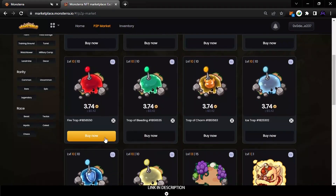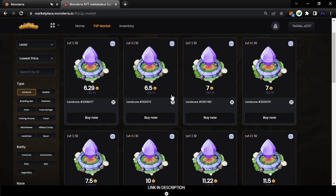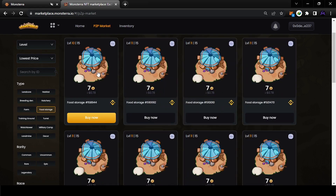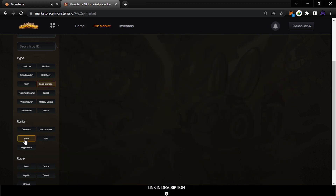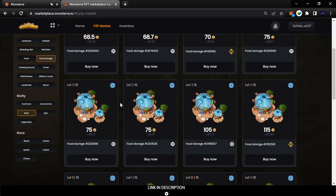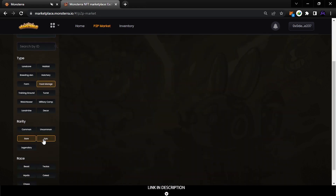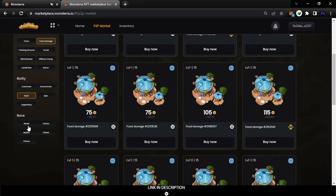We didn't select a type yet — these are the type filters. For example, if you want a land core, click it and it will show only land cores. If you want a food storage, click food storage and it will select only those. You can even select two types at once, like archery and food storage, or two rarities like epic and rare simultaneously.